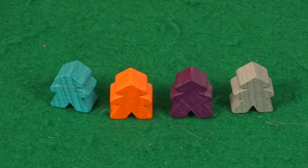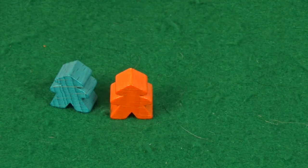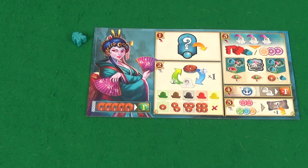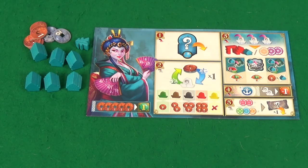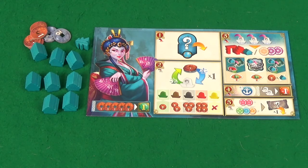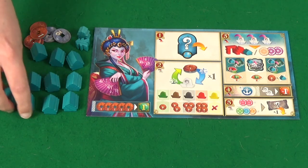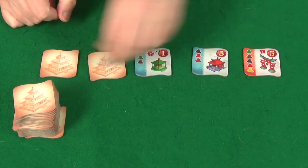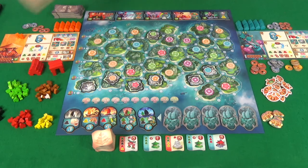Each player then picks a colour to play as. In a three-player game you'll be picking between purple, orange and blue; in a two-player game just orange and blue. They then take the player mat, meeple, and six buildings of their colour along with ten money. If playing a three-player game you'll instead take eight buildings. In a two-player game you take a second meeple and an additional two buildings to make ten. Shuffle the building tiles and then lay out five face up near the board, then place your money, prestige, and sacred ground tokens near the board, as well as your wooden pieces for your ships and also your prestige buildings.